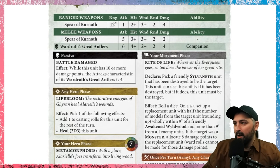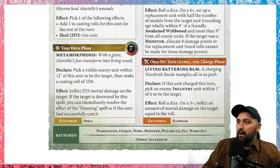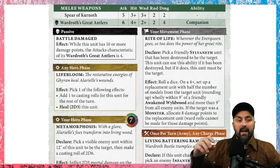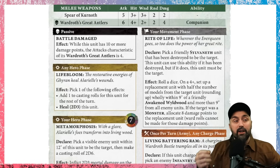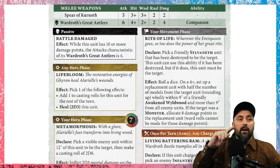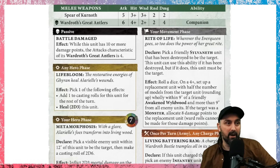So Alarielle gets wiped off the board, comes back to life next turn with eight damage points already on her, and then at the end of that hero phase she's healing back toward full health - which is amazing. This feels like Alarielle is a centerpiece model you need, because your resurrection ability is based on her model. Your resurrection is not built into your key battle traits, so if you want a resurrecting army, you need to bring Alarielle.